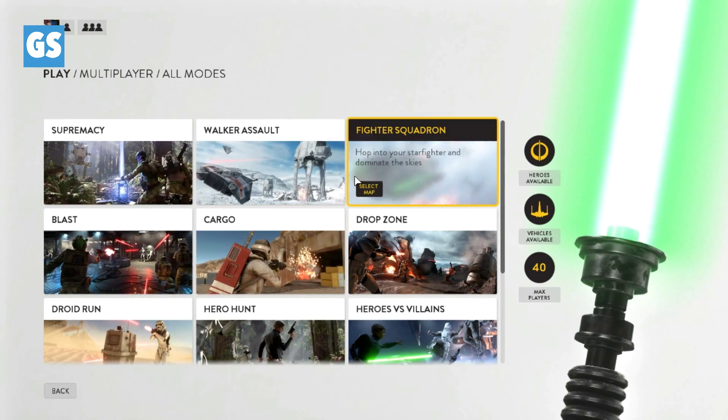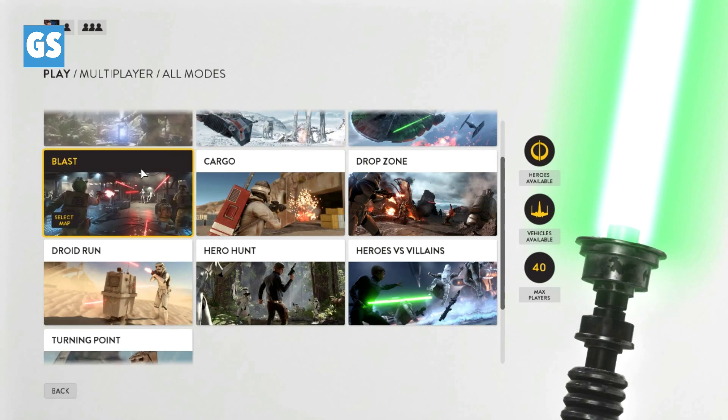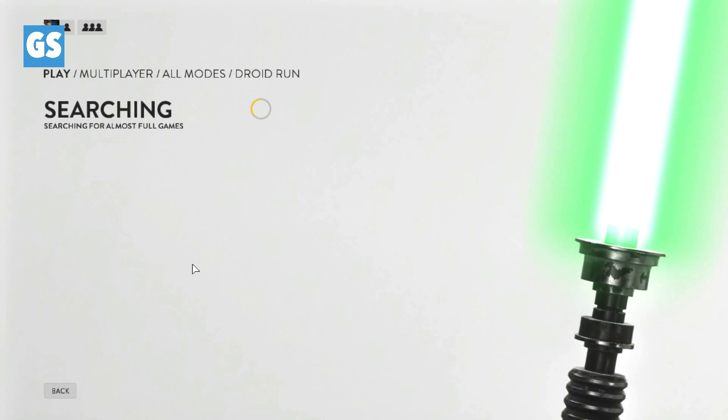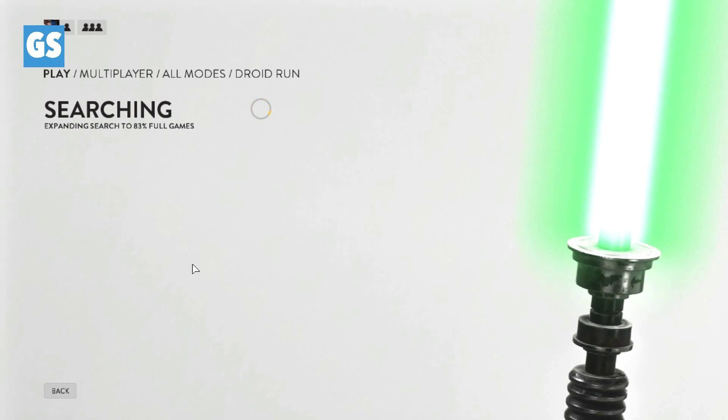So today, what are we going to do? Can we do Turning Points? I'd kind of like to do something else. Hero Hunt? That sounds interesting. Fighter Squadron? Maybe. Logger Assault, Supremacy. Let's do something a little different — let's do either Droid Run or Cargo. Let's do Droid Run and see how that goes.